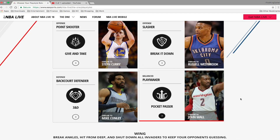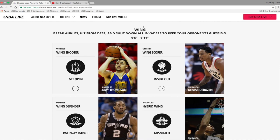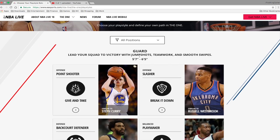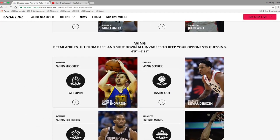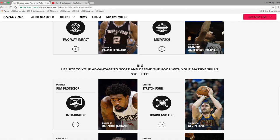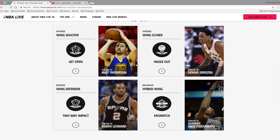As a guard, the archetypes are the offensive point shooter, the offensive slasher, the defensive backcourt defender, and the balanced playmaker. Everybody knows I like that word playmaker. For the wing position - breaking ankles, hitting from deep and shutting down all invaders - the wing ranges from six-five to six-eleven, covering shooting guard and small forward, and most likely up to power forward.